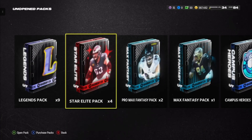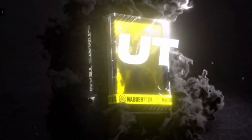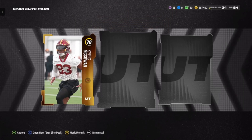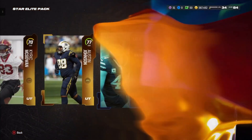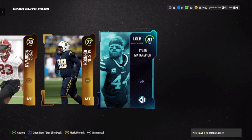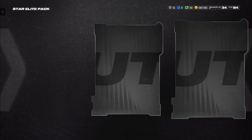I'm going to open up all the Star Elites first. I'm hoping we can get the Campus Hero animation — that would be really nice. And no way — okay so it's an 81 overall elite. No way we do it first pack! That animation is pretty sweet.